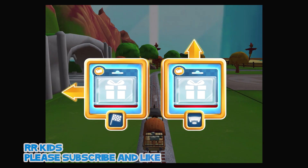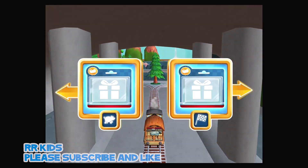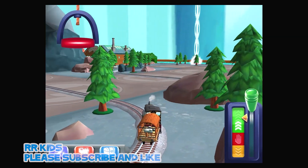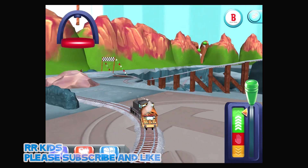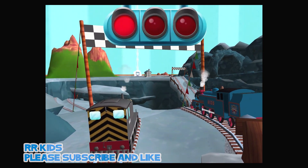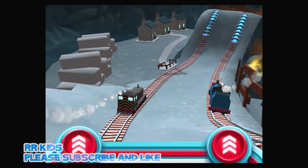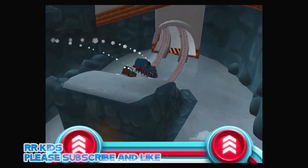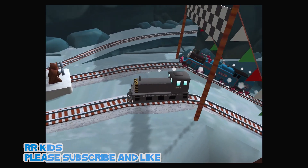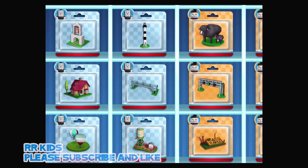Where should we go next? Left leads to the Lava Quarry. Forward leads to the Lava Quarry. Quick to the Quarry for some racing fun! The engines love to race, so let's see who's fastest in a thrilling race through the quarry. Tap as fast as you can! That was very exciting! Take your pick of any surprise you like!